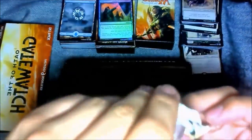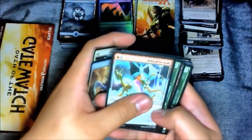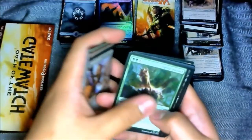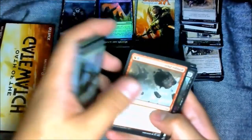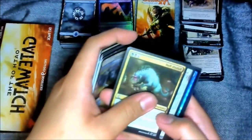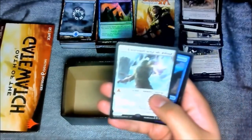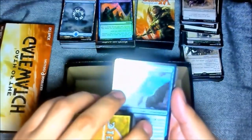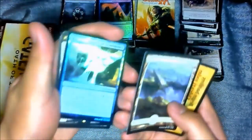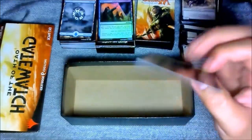One more — the last one. Oh please, a planeswalker — give me a planeswalker! Shoulder to Shoulder, Slip Through Space, Maw of Kozilek, Netcaster Spider, Slaughter Drone, Canopy Gorger, Vampire Envoy, Scion Summoner, Boulder Salvo, Grasp of Darkness, Baloth Null — Kozilek! There you go, a perfect zoom! Kozilek the Great Distortion — oh, another foil! Containment Membrane. Planes and a bonus card — battling Eldrazi today.